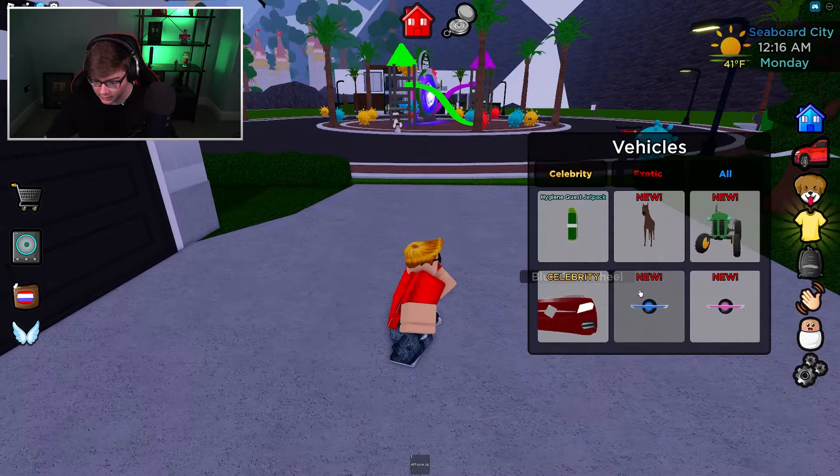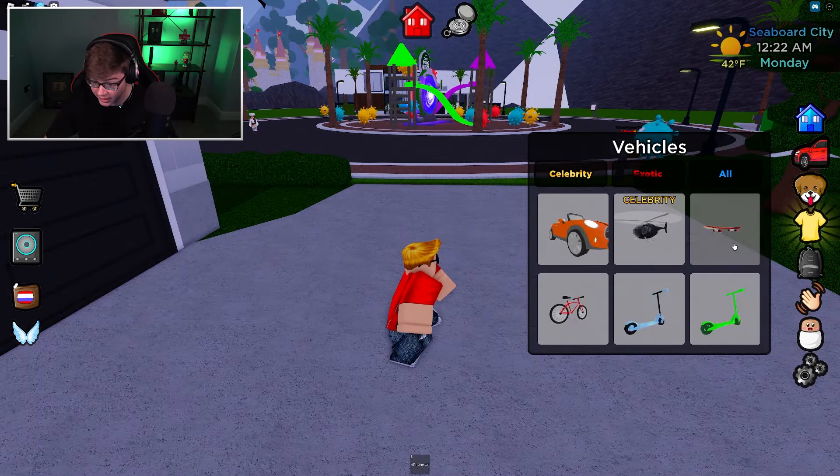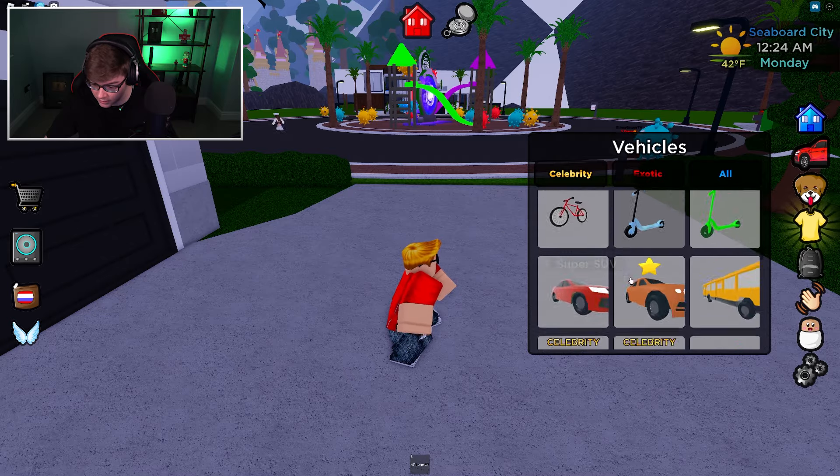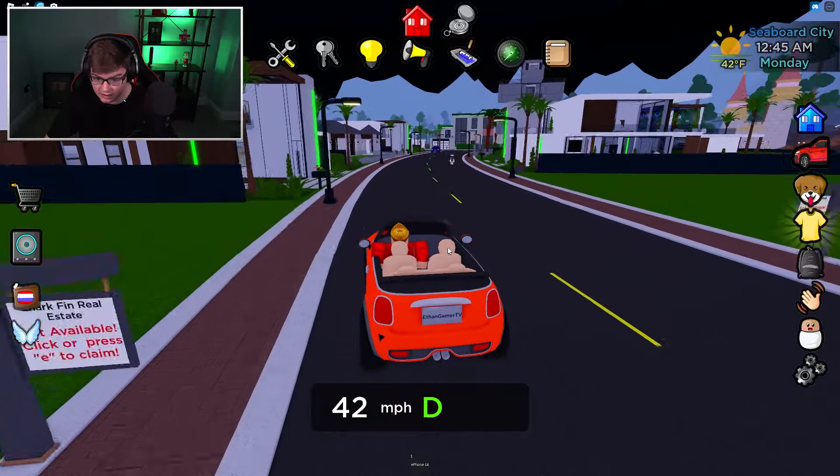I think we should explore the city a little bit. Let's get a car to drive in. A skateboard. Look at that little Mini Cooper — let's drive the Mini Cooper. All right, off we go.